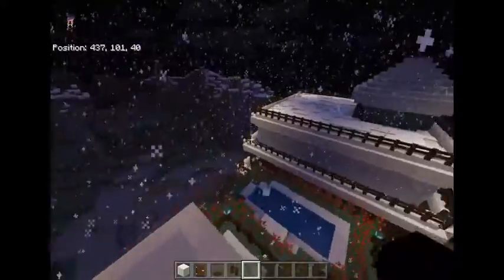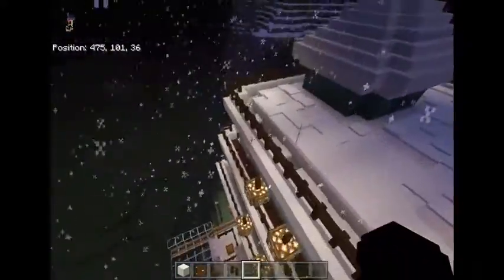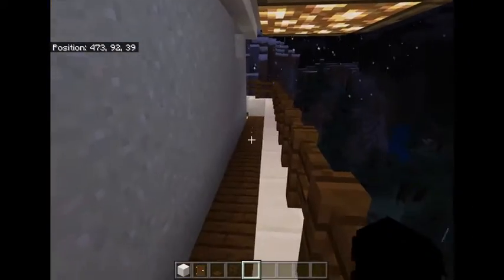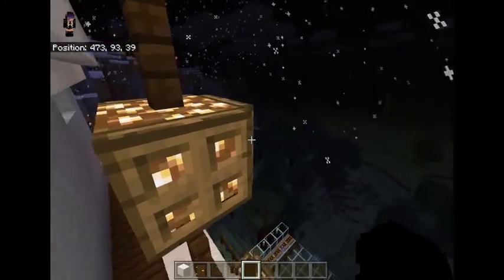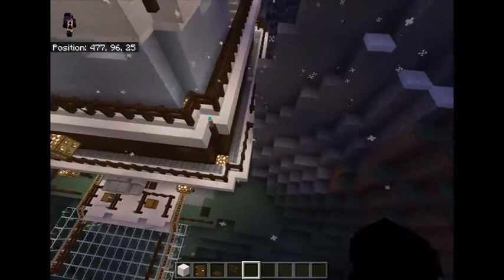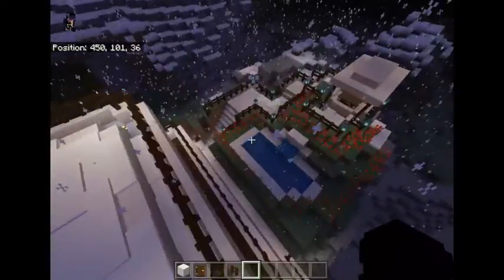Look at this view! We can hop up here — I only put fences on the parts that aren't surrounded by stone, because I don't want to fall. Beautiful VIP seating.